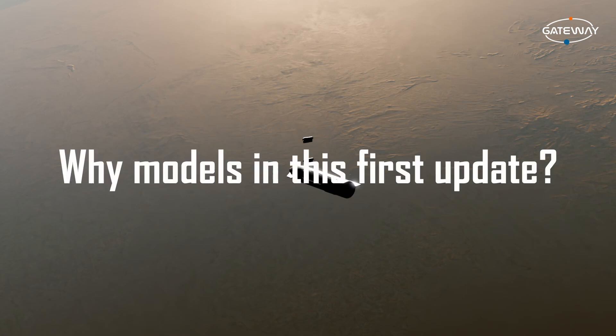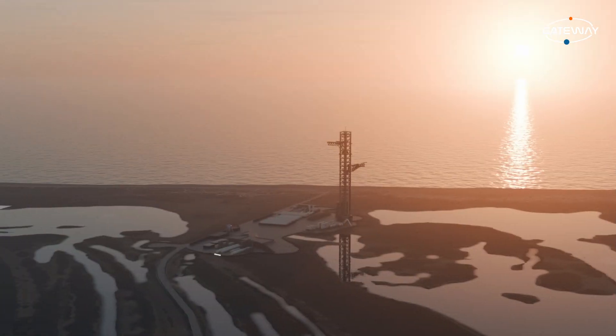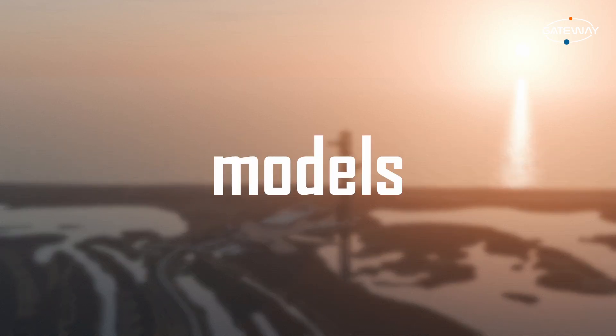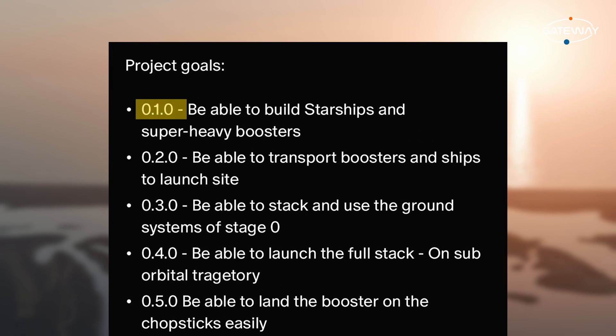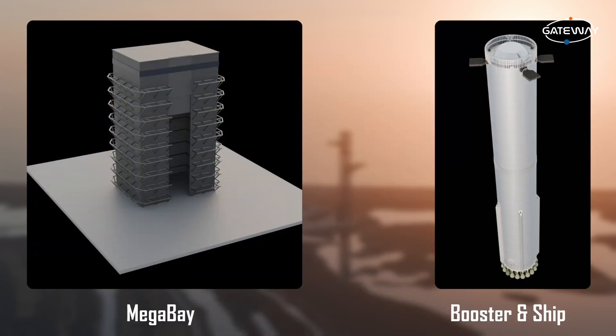The first obvious question is: why are we talking about models in this first episode? The reason we're creating models before the game is that the game requires models to look good, and it's kind of the basic structure of the game — with no models, no game. We're just starting out by creating the models that will be featured in the building update version 0.1.0, like for example the mega bay, the booster, the ship, etc.